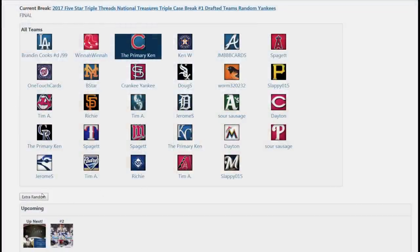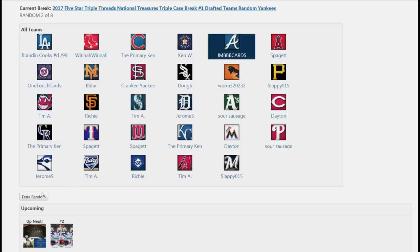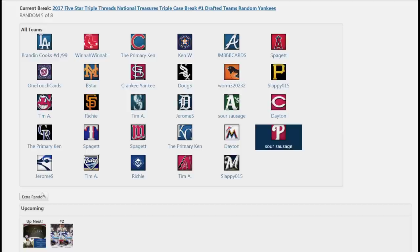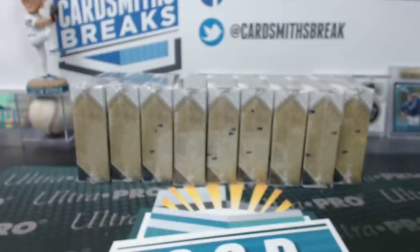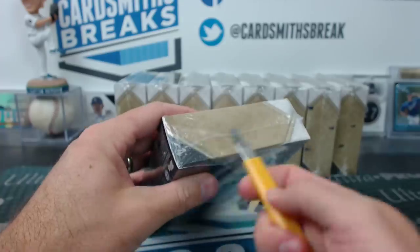First three boxes of Yankees. I'm gone this weekend and not back until Wednesday. Jules is going to do some breaks on Sunday or Monday or both. This is the last night of breaks for me until Wednesday of next week — going to Disneyland, baby. Ken's Astros. The top five spots are getting the random Yankees even with the odds against them.